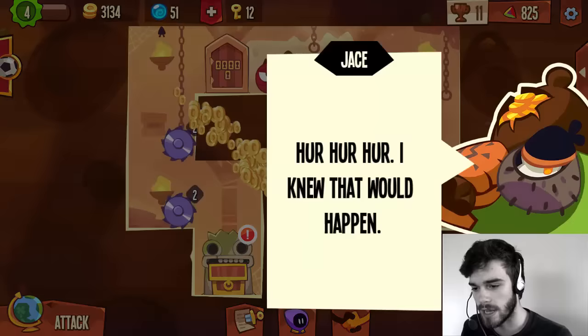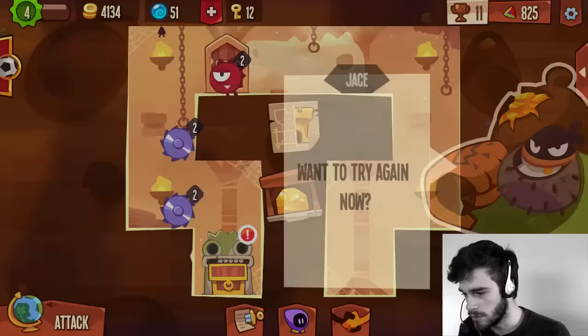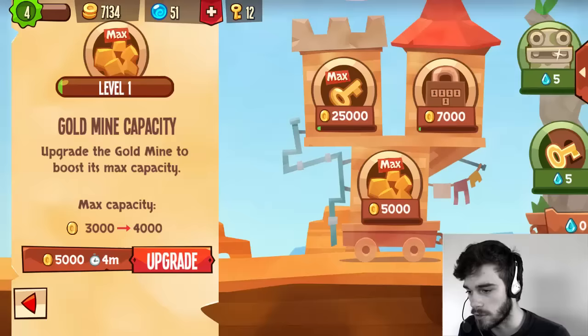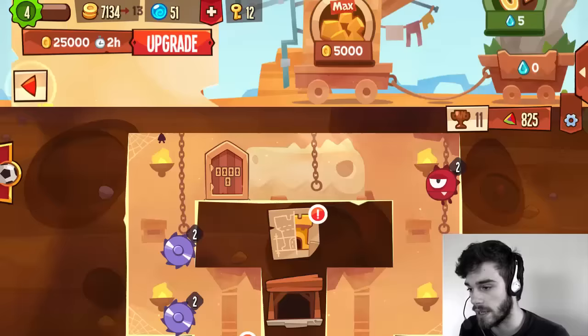Jace is saying 'I knew that would happen.' I'll definitely try again. Our gold mine gives us 3000 gold. I want to take a look over here at what we can actually upgrade — it all costs quite a lot. I would love to upgrade my lockpick capacity but I'm gonna need way more gold than I have right now.